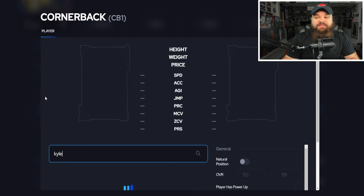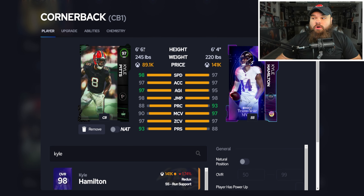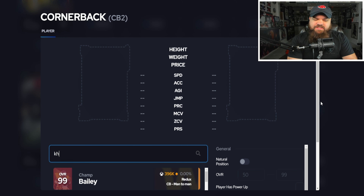At CB1, a recent mainstay: Kyle Pitts 97. He's 6'6", 245 pounds, 98 speed with great man, zone, and press coverage. The size is really evident when you use this card. He gets deep out zone knockout, mid zone knockout, pick artist, and secure tackler for two AP.